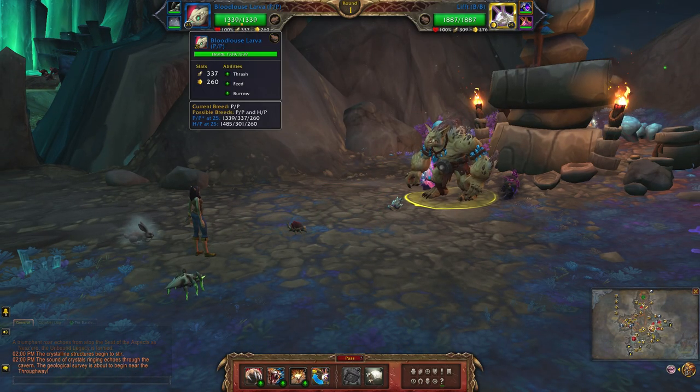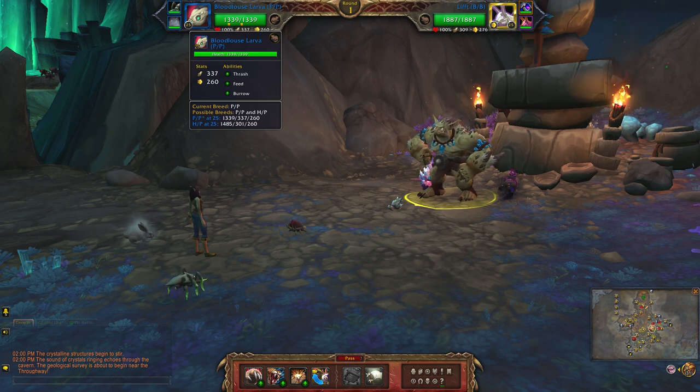For my critter team I'll be using the bloodlouse larva, which is a double power breed. The abilities are thrash, feed, and burrow.